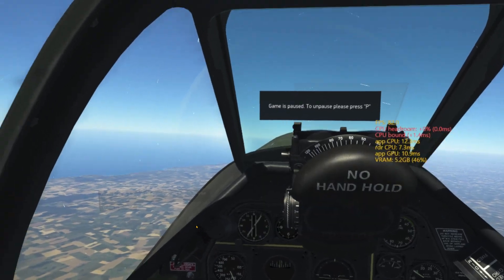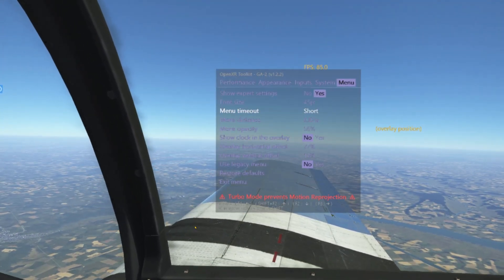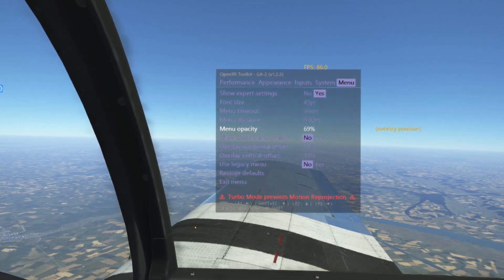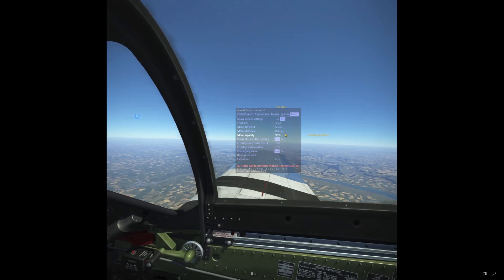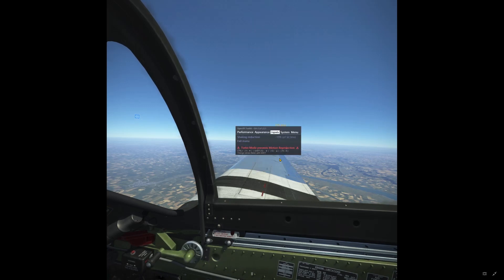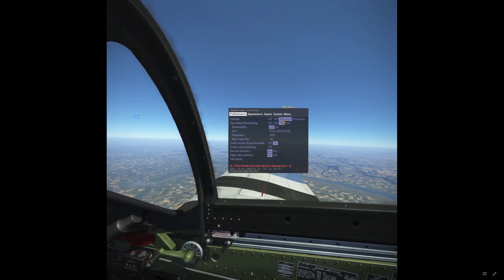Going into the OpenXR Toolkit menu - make sure Expert Settings are enabled, that's the main thing. I've turned on Override Resolution, which I set to the default for the HP Reverb G2. Under preferences, I'm using about 15 on the input smoothing - I started noticing more bumping and this resolved it. For the overlay, set it to Advanced so you can get the timing information you need. Set the upscaling method to FSR or NIS - it doesn't work with CAS.